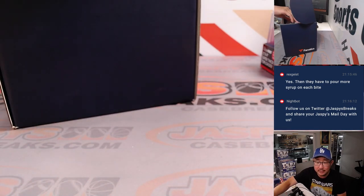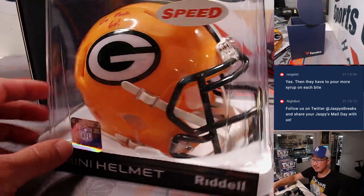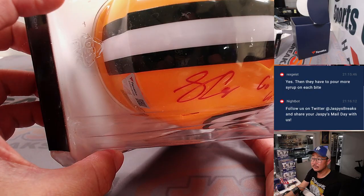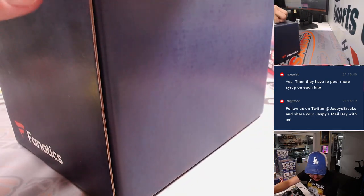This is a chance for me to learn some of these players as well. This is a fifth-round pick out of Penn State, and he's a quarterback — it's Sean Clifford. You got the classic Packers colors. You got the authenticity sticker back there, and he hit you with an inscription too: 'Go Pack Go.' Whatever's going to help it ship more efficiently.